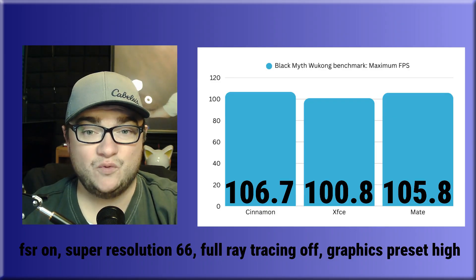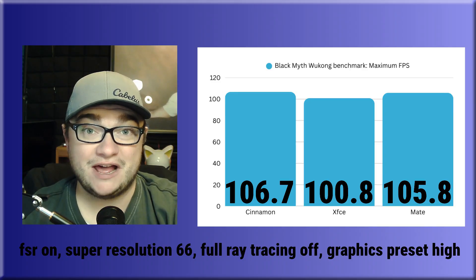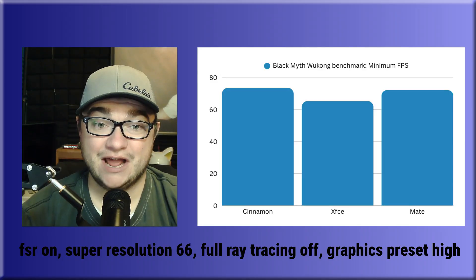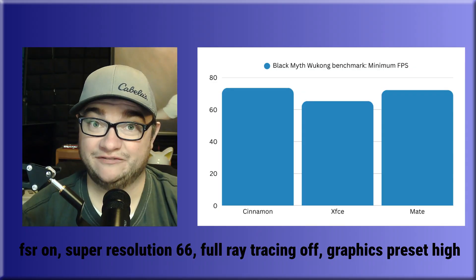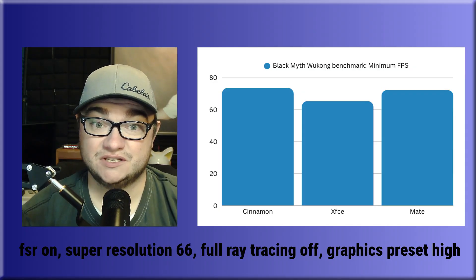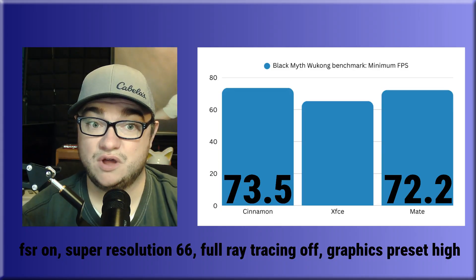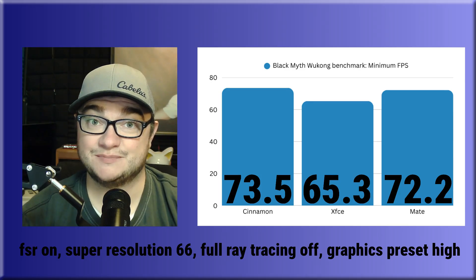If we can get 100 YouTube subscribers before October 31st, 2025, I will purchase and livestream Black Myth Wukong from our test rig sometime still this year — so make sure to hit that subscribe button! For minimum FPS in the Black Myth Wukong benchmark tool, Cinnamon comes out on top with 73.5 average frames per second after 6 passes, Mate in second with 72.2, and XFCE in third with 65.3 FPS after 6 passes.